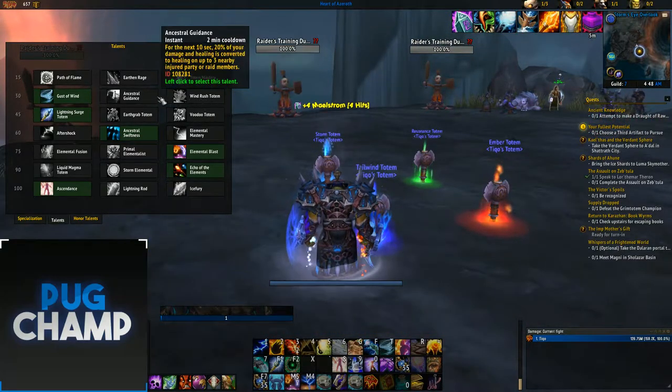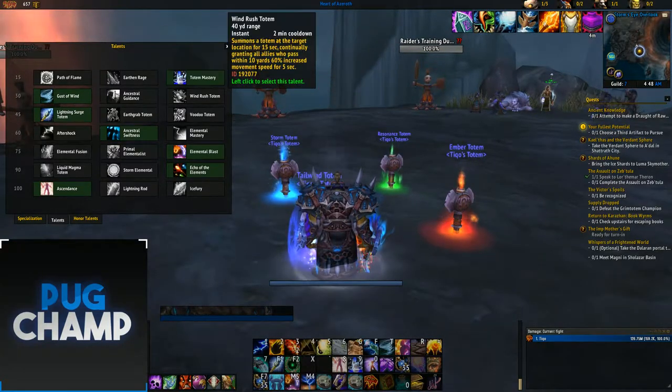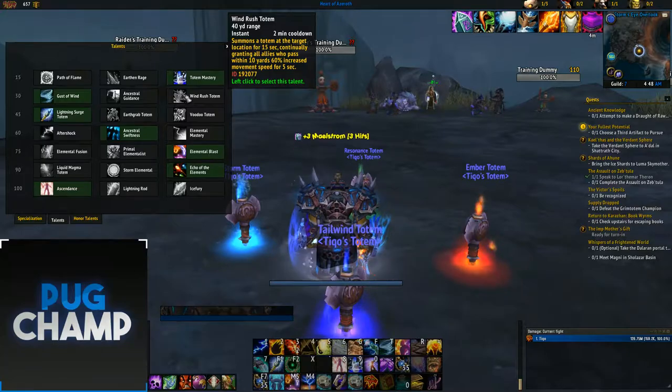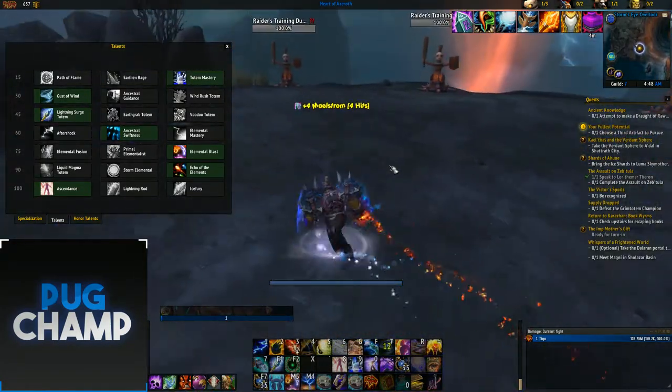The next talent depends on the fight. Sometimes your Raid wants Ancestral Guidance so you can do more healing and help the healers out, whereas Windrush Totem helps the Raid with speed. I like Gust of Wind because it's kind of like a disengage — it's really good.